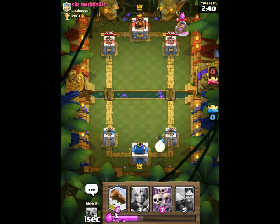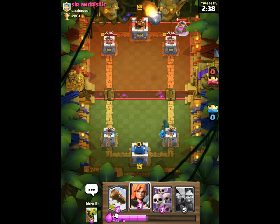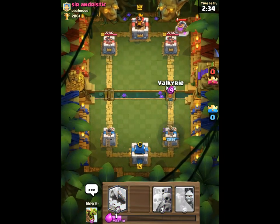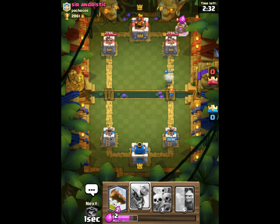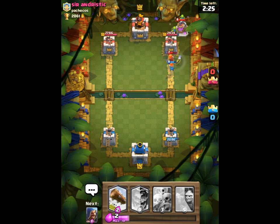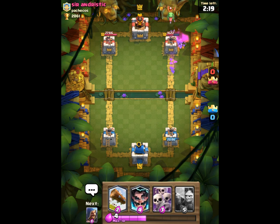Let's just drop a bandit right there and cycle to my valkyrie. He's gonna rocket — can he hit the wizard? Oh, he can, that sucks. But he's got a pump back there, which means he's got something big. I'm gonna goblin barrel that pump because that pump is scaring me a little bit. Look at that — those goblins just did work against that pump!